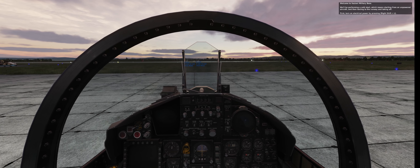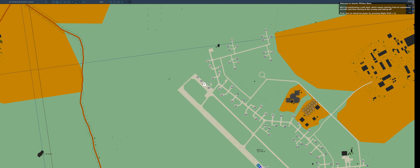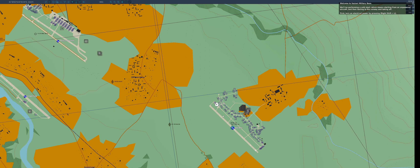Welcome to Vaziani Military Base. We'll be performing a cold start, which means starting from an unpowered aircraft, and then taxiing to the runway and taking off.